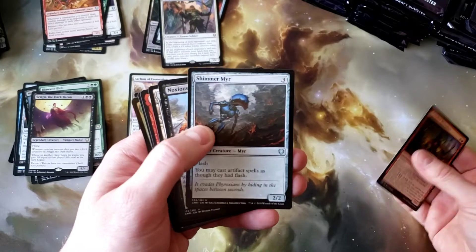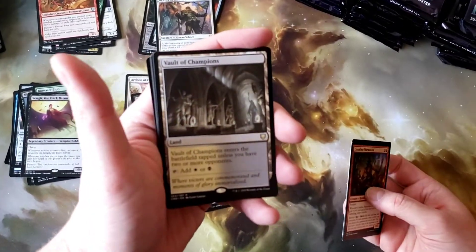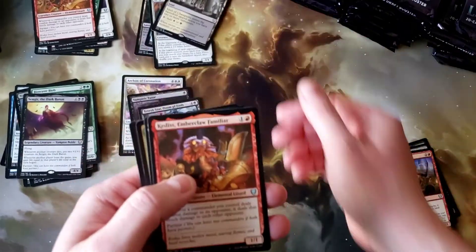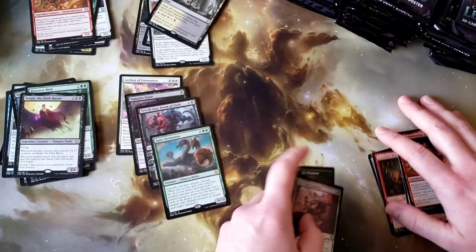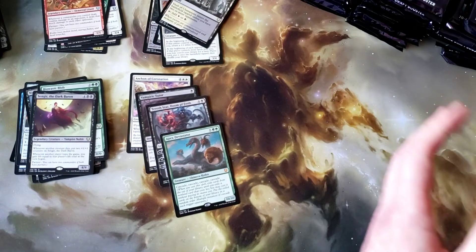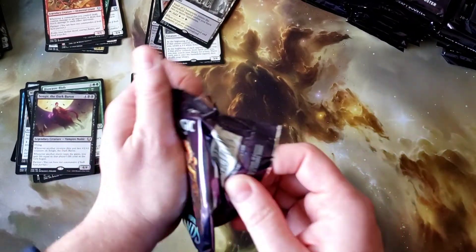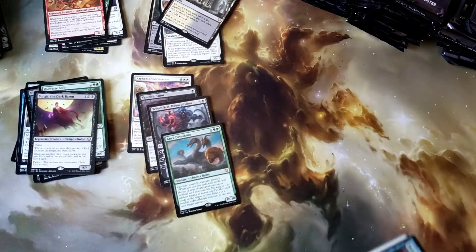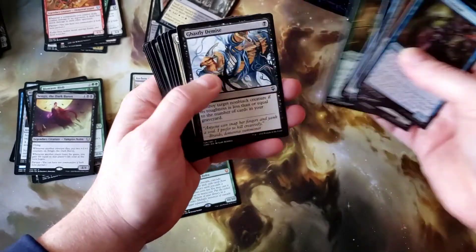Ghost Line Marauder, Shimmer Mirror, and Noxus Dragon. Land number two — Vault of Champions. So far pretty good, pretty good. Still hoping for that Mana Drain — I'd love to see that. Wouldn't mind seeing another Jeweled Lotus of course, but I'd love to see something I haven't seen yet.